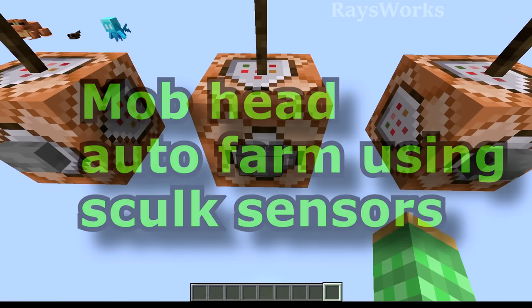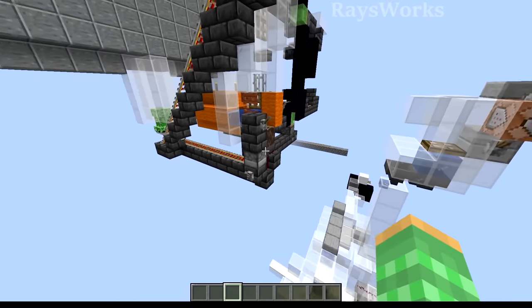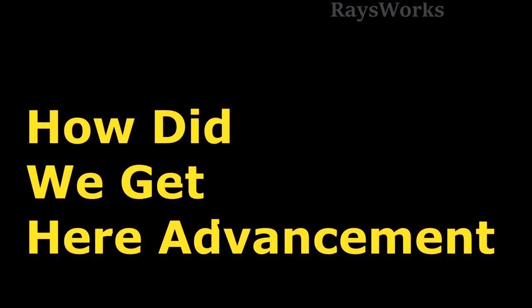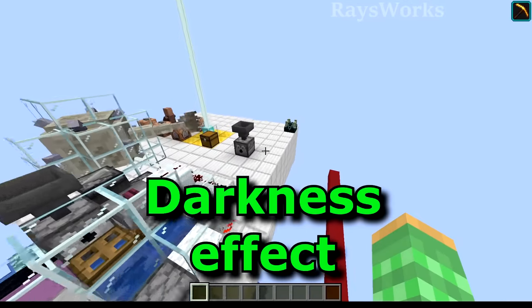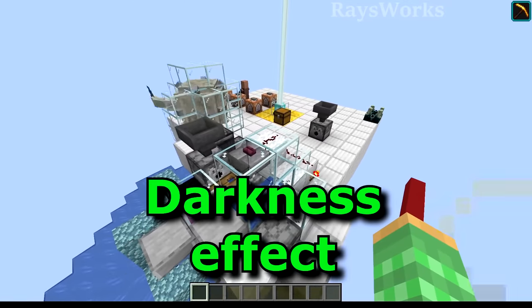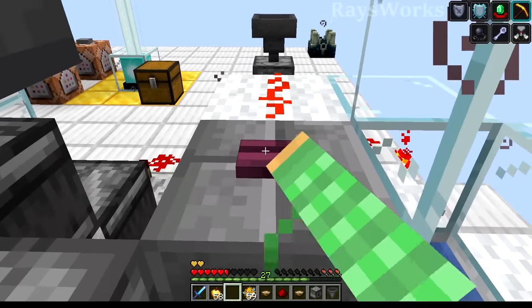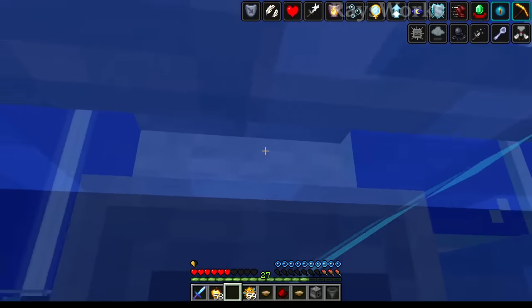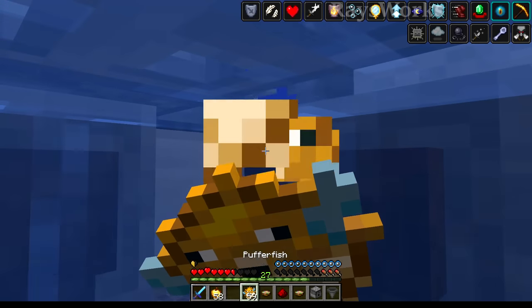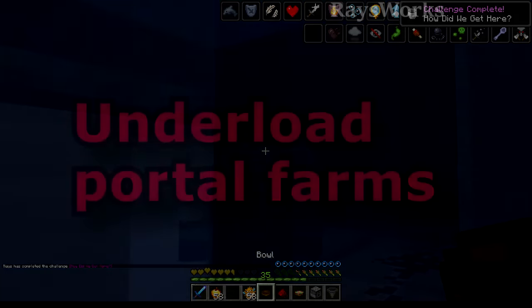Mob head auto farms could also be upgraded with the Skulk sensors. Now let's take a look at the 'How Did We Get Here?' advancement machine. The new Shrieker is also used in this advancement, so I updated my setup — great for servers to help their fellow players get this advancement. The newest part is the Shrieker placed in the floor, and the player just has to walk across it during the later stages of getting the advancement.